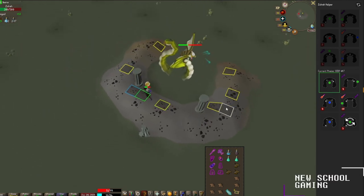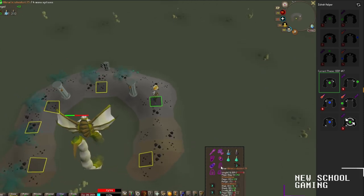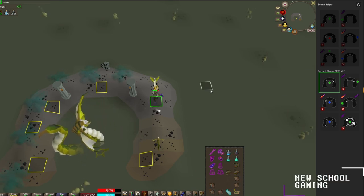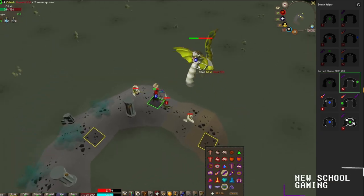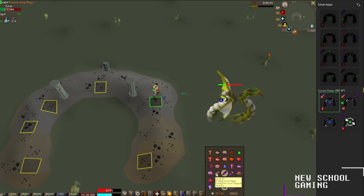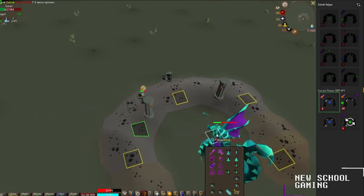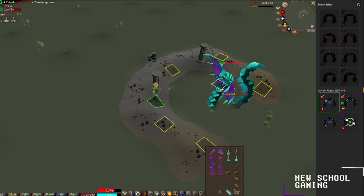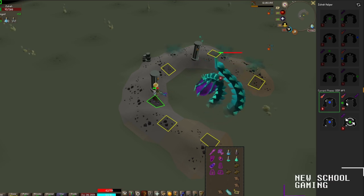Up next we're going to have a nothing phase, so as you can see I'll keep the orientation like this so I don't confuse you. We're on the right side of the screen with no phase going on, so stand on the right side and keep damaging Zulrah. He's going to dip down for a ranged phase — put on protect from range and continue. Up next a magic phase, so protect from magic and sip a prayer pot. The mage can hit through prayer occasionally and hits pretty hard, so you might have to eat and tank through his mage phase every now and then.